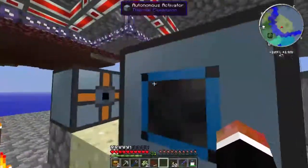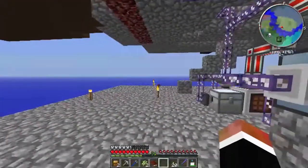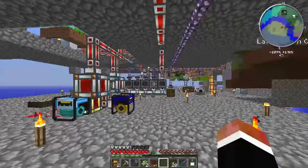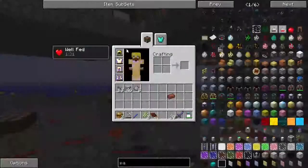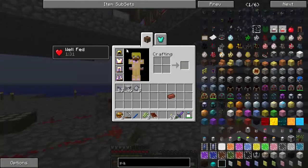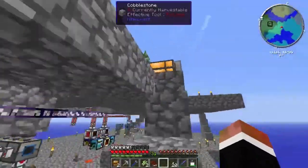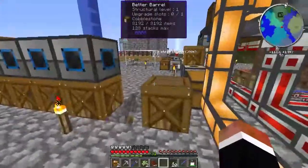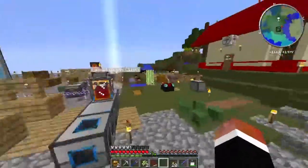If you want to play, you can pick up the Feed the Beast launcher at the website in the description. It's called Agrarian Skies - make sure you install the map before using the mod pack. It's pretty simple to set up, and it gets much more complicated than this. I've seen some crazy stuff done with this mod pack.